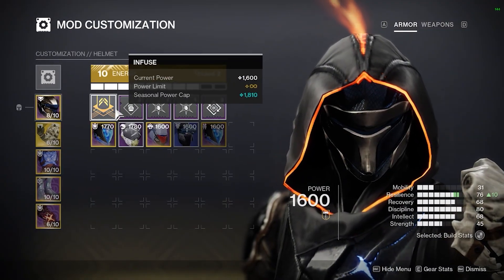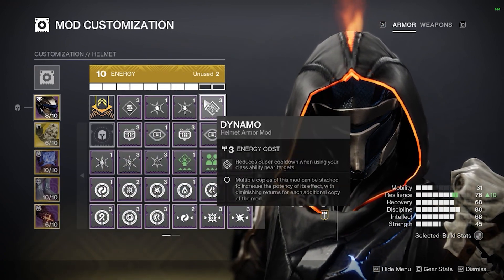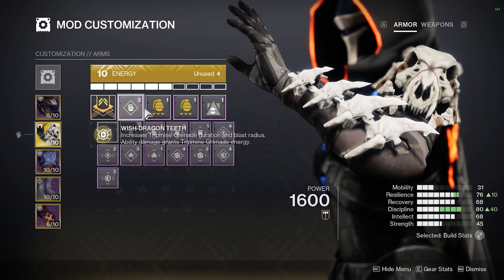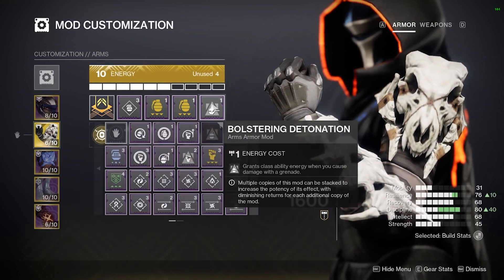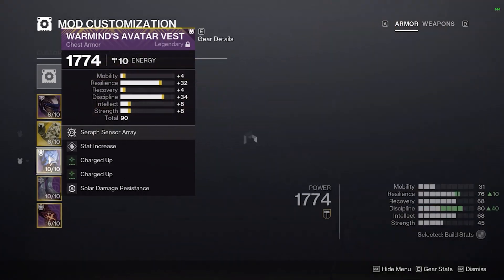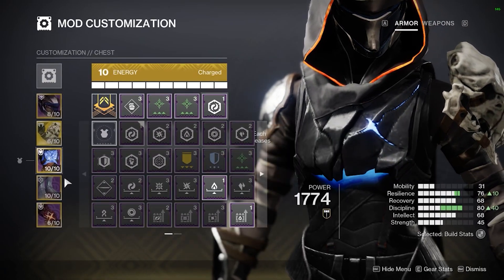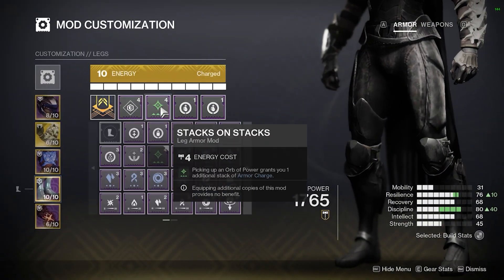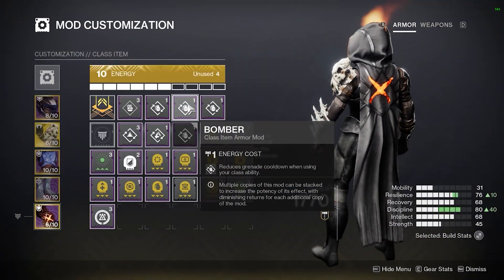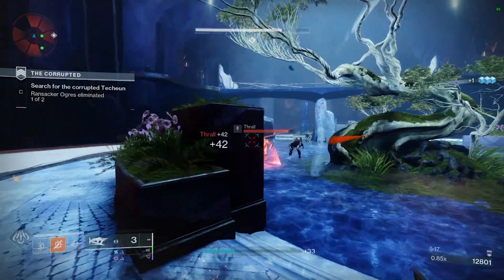Now let's start with armor mods. For the helmet, run a discipline mod with Ashes to Assets and another Ashes to Assets. Run Dynamo — this will help you keep your grenade. Then run discipline, grenade kickstart, grenade kickstart, and blistering detonation. You're going to want to run Youngaim exotic spawn, which will allow your tripmines to get increased duration and damage. Run discipline with Charged Up, Charged Up, as well as harmonic resistance. For your boots, run resilience with Stacks on Stacks and double innervation. For your cloak, run triple bomber — this will allow you to chain your grenade as much as possible, getting the most out of this build.